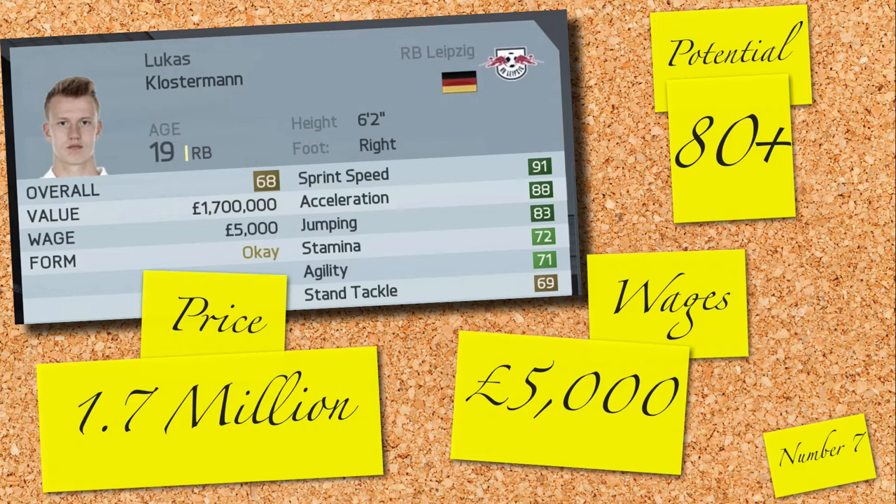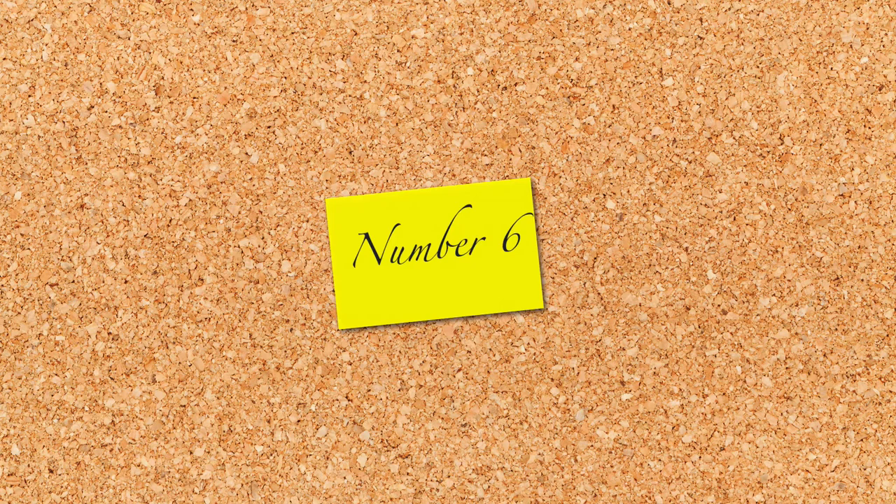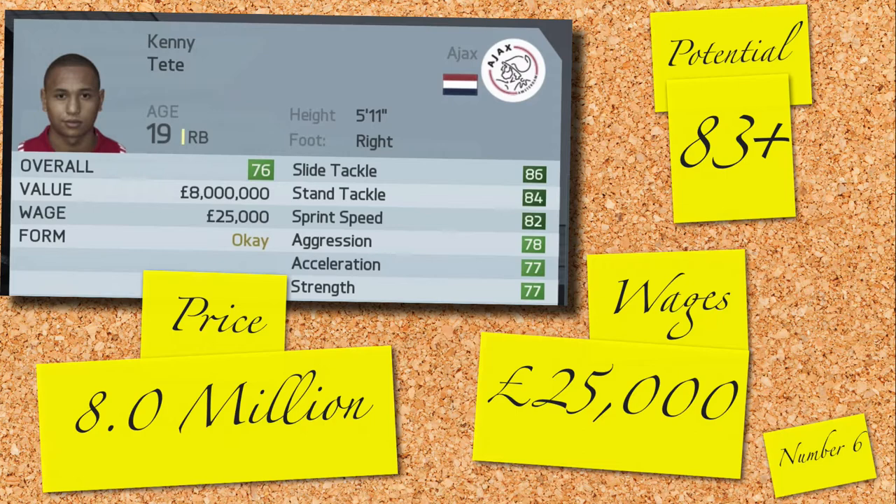In 6th position, we have a youngster from Ajax, Kenny Tete. Although 8 million might seem like a lot for a bargain, Tete is most certainly worth every penny. Already a 76-rated player with very solid looking stats for a defender, with a potential of 83 and above and on reasonable wages of only 25,000 a week, start planning your defence around this guy.